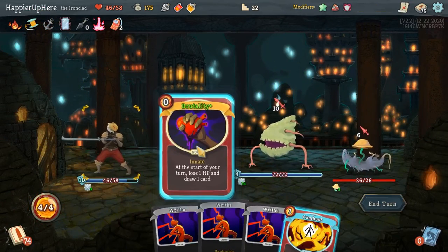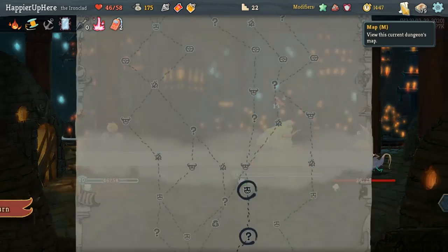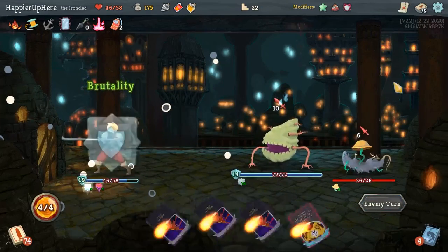This opening hand — do I want to do Combust? I'm just worried about losing too much HP and I still have two elite fights coming up. Let's just do Brutality. I don't think I need to Combust here.